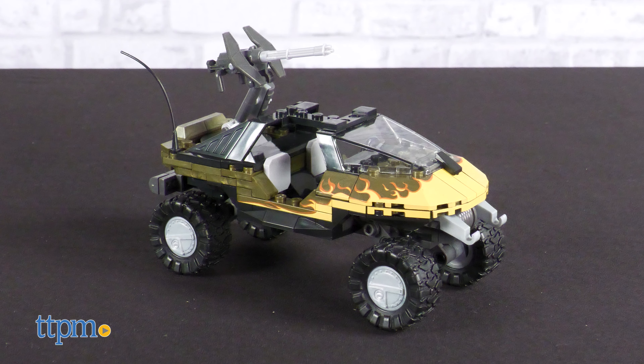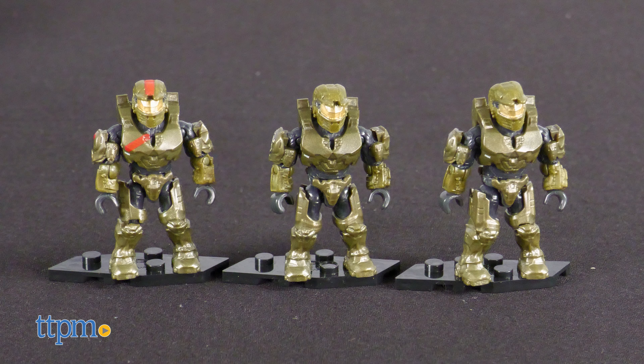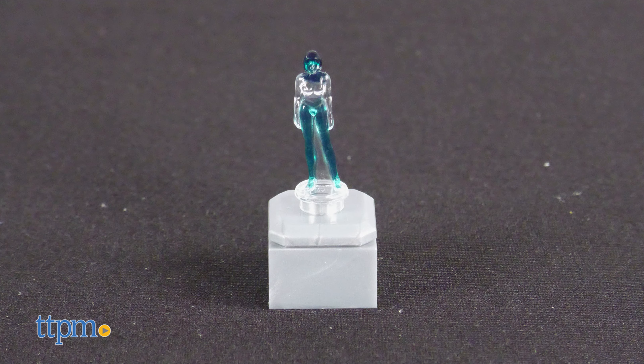Once done, you'll have the Warthog with onboard turret, a ground-mounted turret, a barrier, three Spartans — Douglas, Jerome, and Alice — and a teeny Serena.